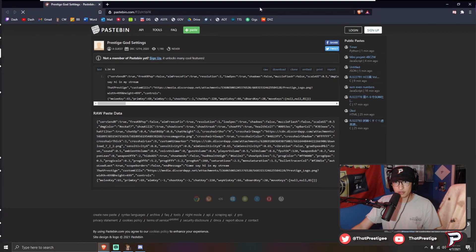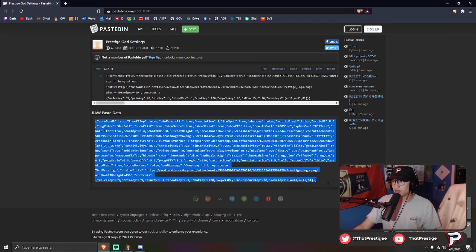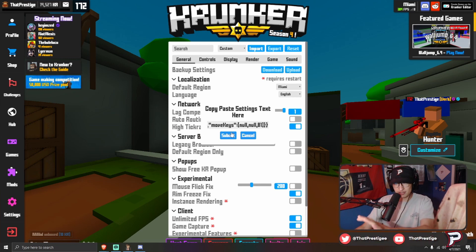Open that link, copy all of the information — select all and Ctrl+C, or just right-click and hit copy. Then go to Krunker, go to Import, and simply paste all those settings right in there. It's going to put every single thing I have directly into your game settings without having to do much manually.